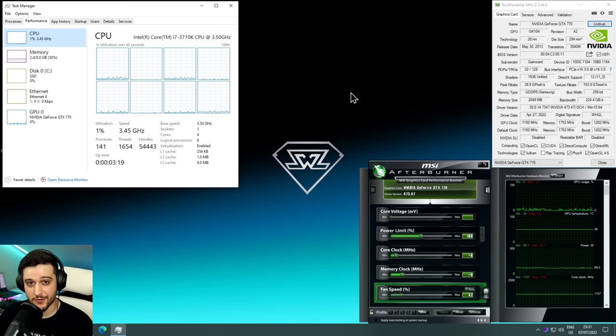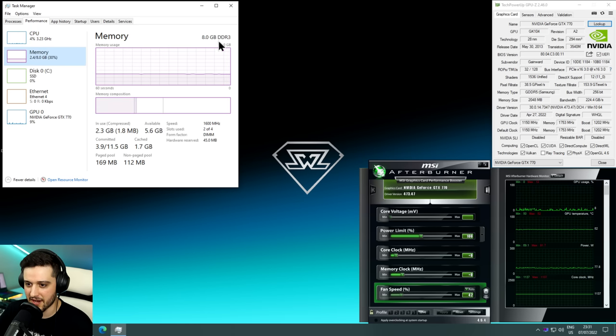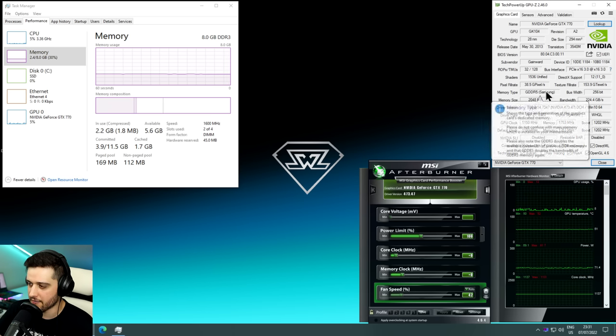Now let's take a look at the recommended requirements in the desktop: i7-3770K — the K is only 100MHz higher if you don't overclock it than the non-K version, so it's pretty much the same performance. 8 gigabytes of RAM DDR3 at 1600MHz dual channel, and over on the right we have the GTX 770 with 2 gigabytes of GDDR5 VRAM.